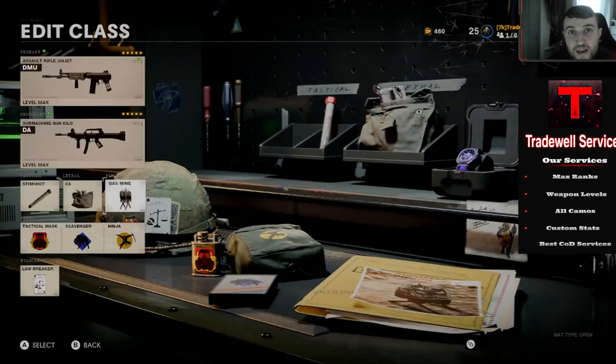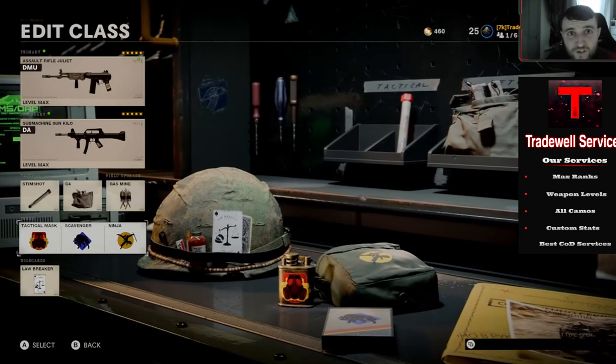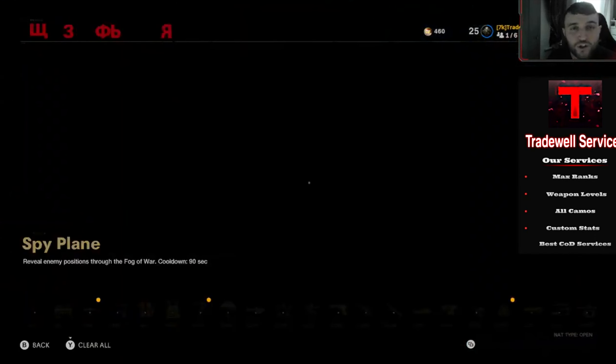Before doing this glitch, make sure that you put on gas mine and make sure you do not have Flak Jacket. These are very important for when you're in this bot lobby glitch.